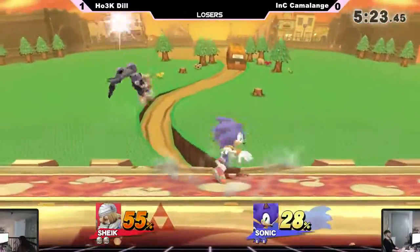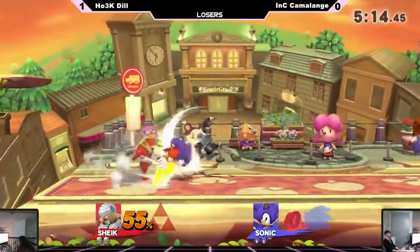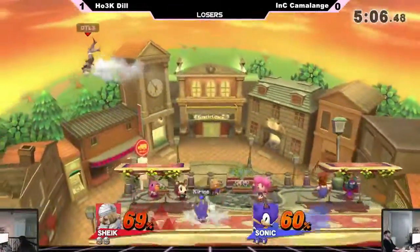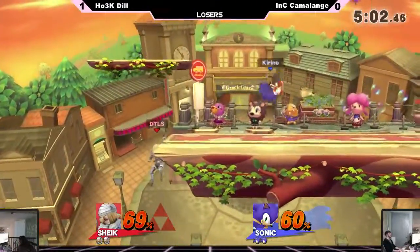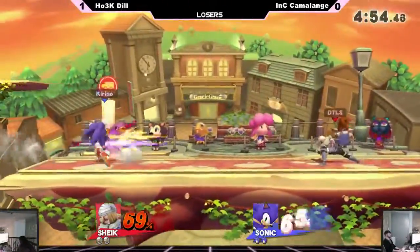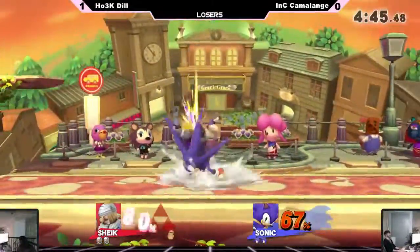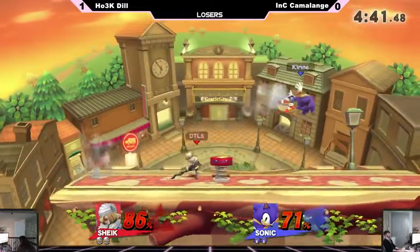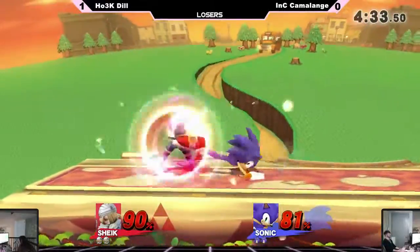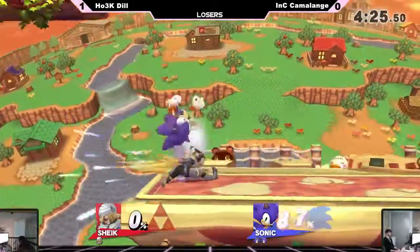He likes chasing you off stage with airs if you jump on those platforms, but Dil's not gonna have any of that — very few times has Dil been off stage. Cam is struggling to get him off stage. Good stuff from Cam spacing out the back airs, couldn't quite get Dil as he was coming back. So much patience from Dil right now, not even caring about the pressure. That's coming right at him — he was waiting for an air dodge but Dil just jumped out of the situation. Very smart.